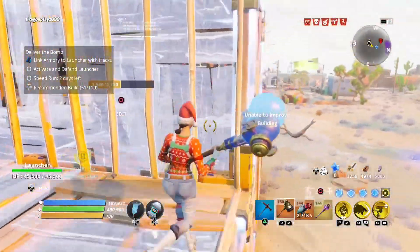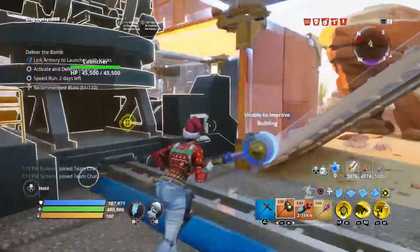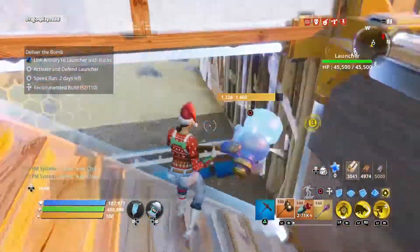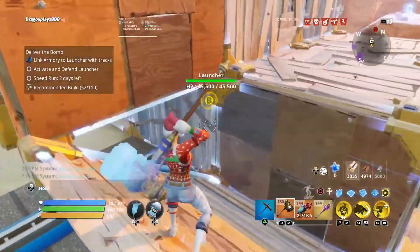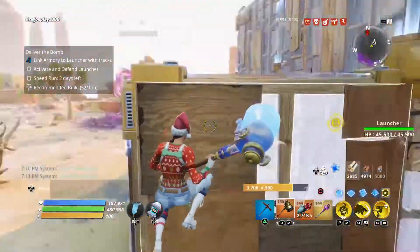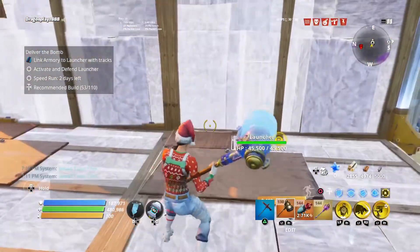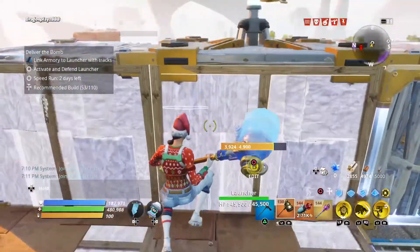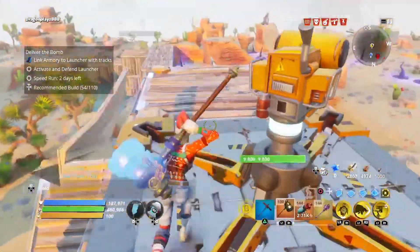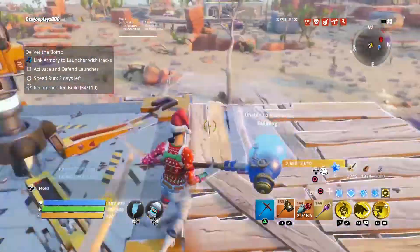Keep upgrading every single wall including above, because flingers or lobbers could spawn — this is a very dangerous mission. Don't forget to upgrade literally every single thing. Put stairs or a cone so you can get up, and upgrade the top. You only need anti-air traps if flingers or lobbers actually spawn.